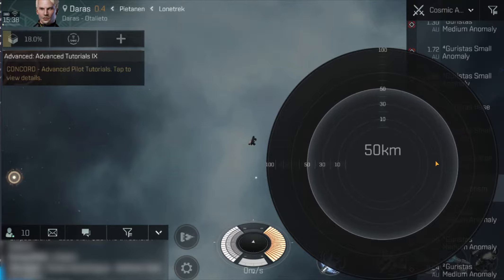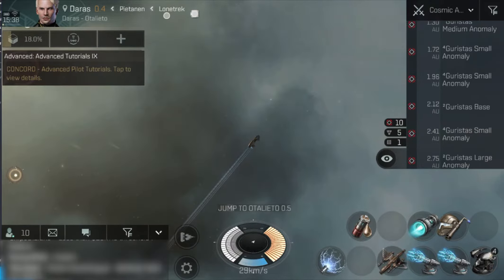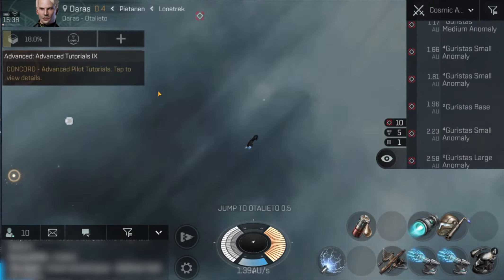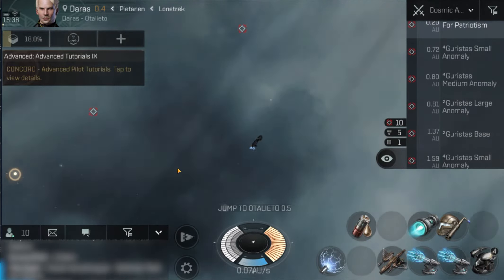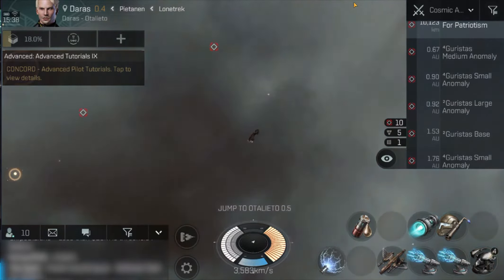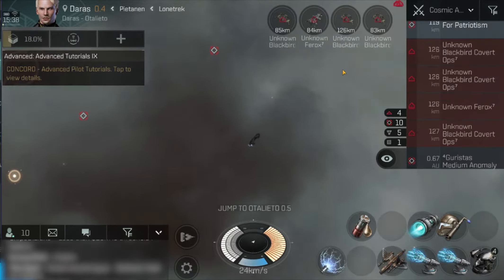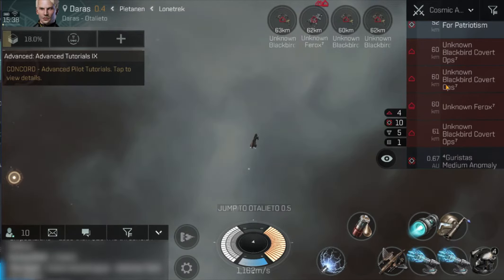I'm going to warp in at probably slightly safer at 50. Let's check it out and see what the waves are like, what the rats are like and let's see how it works. Okay, so we've got three cruisers and a Ferox, and they're all tier 7 - so it's one tier higher than we've just been dealing with.